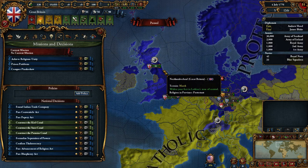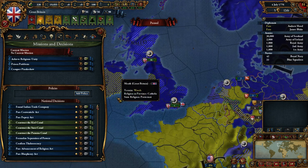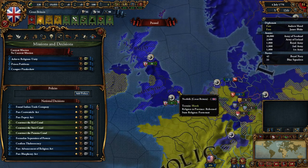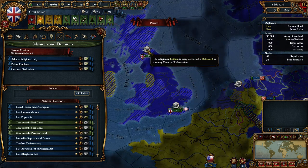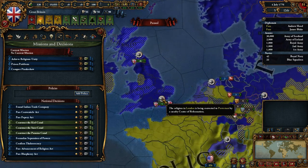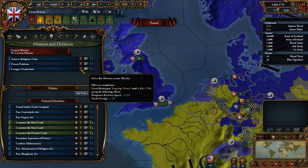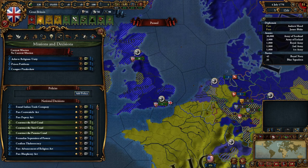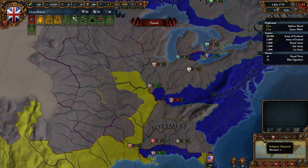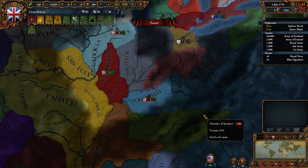We have the Anglican church that so far has nothing special, but we will customize it. North Ireland is Protestant, the rest of Ireland is Catholic of course. There's a lot of Reformed as well — I want to get rid of that, but there's a center of reformation. I don't like that. One mission is to conquer Pyongsha. Where's Pyongsha? They still haven't implemented it so that if you click on the mission it shows you where Pyongsha is.